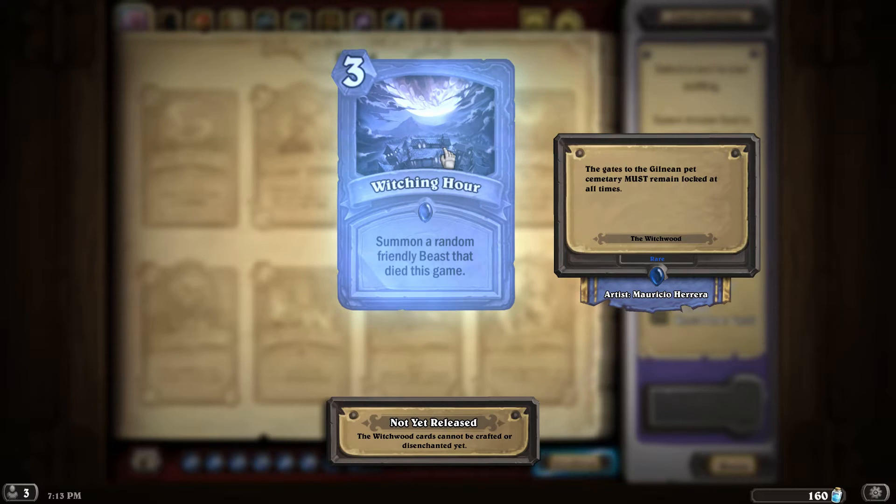Next we have a 3-mana spell called Witching Hour: summon a random friendly beast that died this game. Probably not a card I'd want to play. It makes the supposition that one beast you've played is going to be very necessary to some kind of strategy and it would be worth the 3-mana to bring it back to life, which it probably isn't. Generally speaking, beasts are cannon-fodder creatures — you play them, they get one or two attacks against the enemy, then they die and you replace them with another beast. This works in the exact opposite of that strategy.